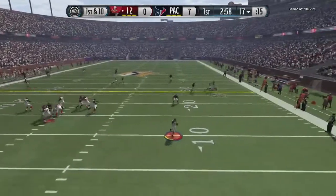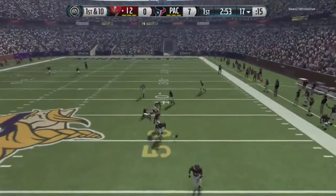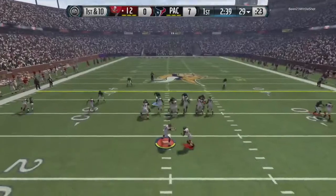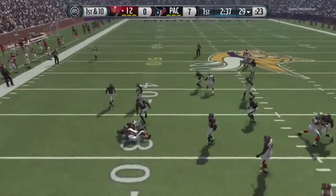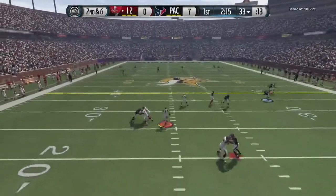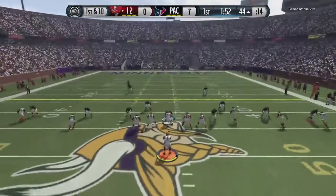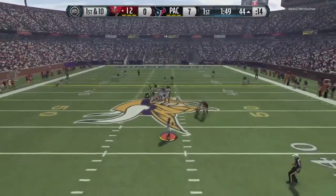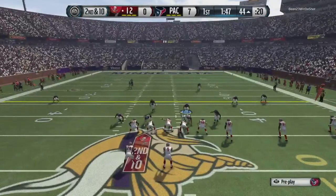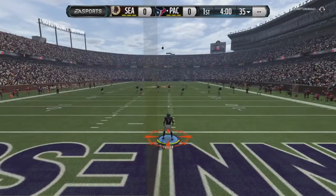Now my opponent is rolling out to his right all day. He throws across the middle and somehow it is not intercepted. Second down and 10, he does run it for a first down with Matt Forte. On second down and six, I'm trying to use a crossing route, but he takes off running with Matthew Stafford and ends up picking up about 40 yards. So first down and 10, already my opponent is in my territory. I'm able to misdirect the player so he's not able to complete the route he wanted to, and just like that my opponent quits the game.